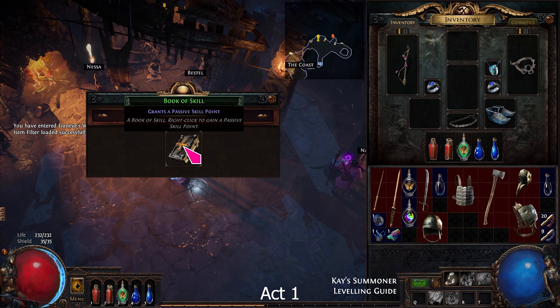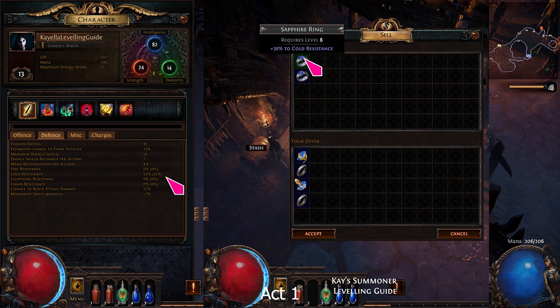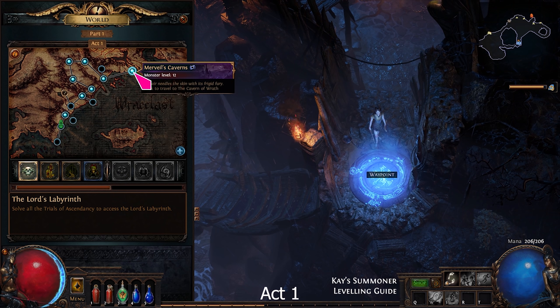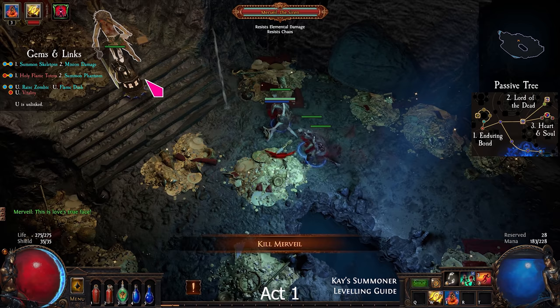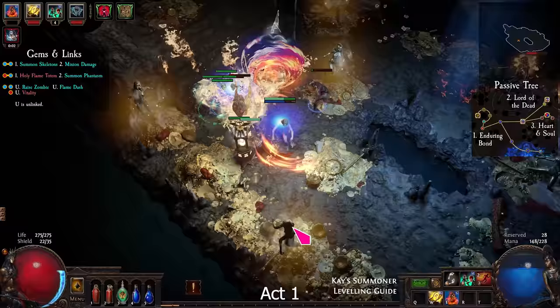You can take Stormbrand from Nessa. The next boss does a lot of cold damage, so you need decent cold resistance. You can buy Sapphire Rings from Nessa, or sell 1 Iron Ring and 1 blue skill gem. Take the waypoint to Merveil's Caverns. While fighting this boss, be careful to dodge her ice spears, holy knives, and water fountains.